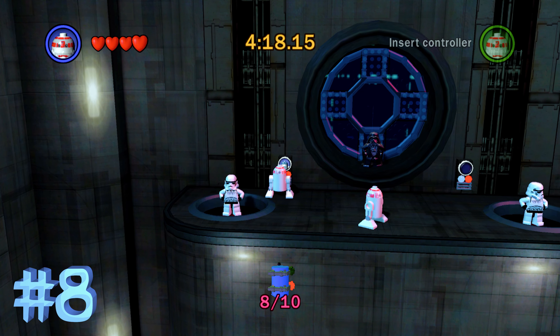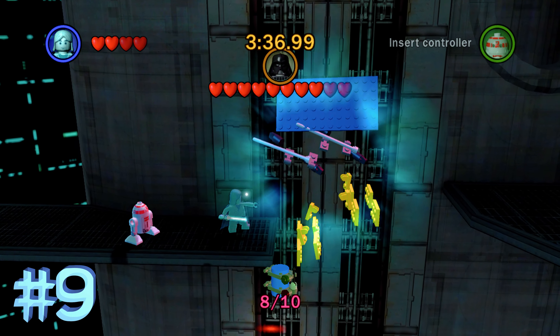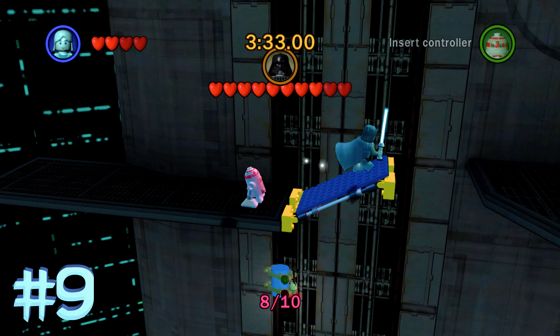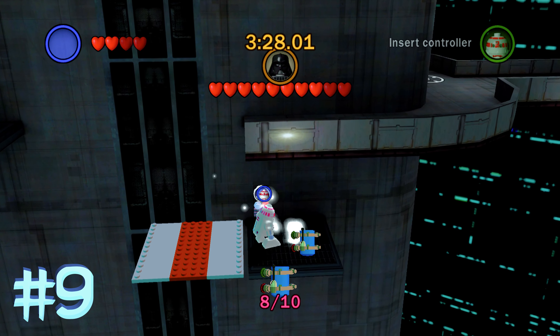Blue minikit number 9 is going to be in the final room of the area. Just once you get Darth Vader to move for the first time, build this little bridge. Then jump over the gap and blue minikit number 9 is going to be just next to this astromech panel right here.